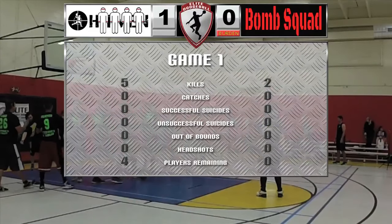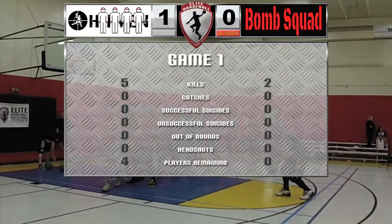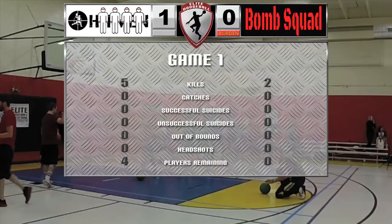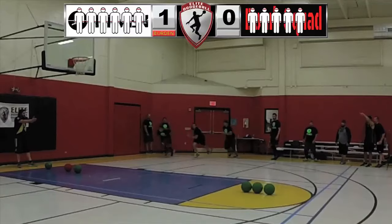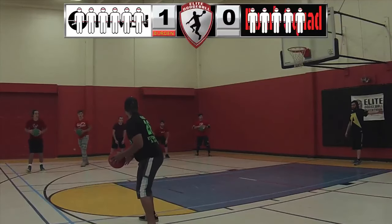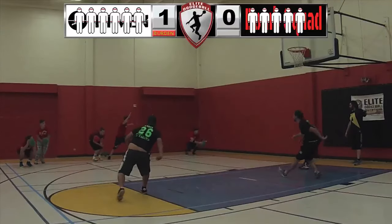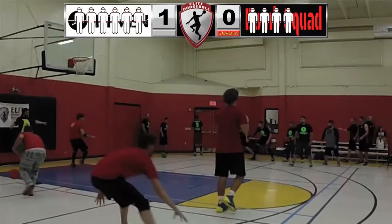Nice bouncy dodging by Bomb Squad, but it wasn't enough. I saw signs of them communicating, talking, trying to get the W together — that's probably thanks to Mark, a veteran player helping them out. They definitely have the right philosophy; that's how you need to start out communicating. When you get down to one or two players, you've got to go for that catch. Hopefully Bomb Squad can pull out a catch if they get down to a couple of players this time. They went for the catch on that one, just couldn't bring it in.